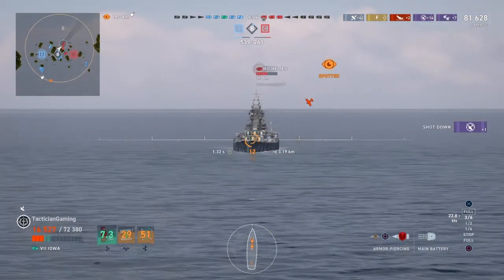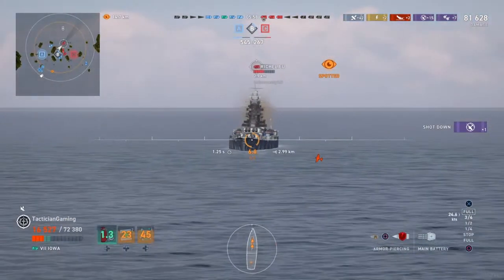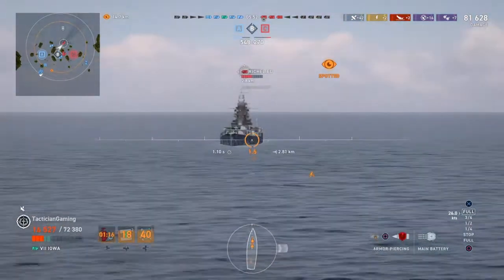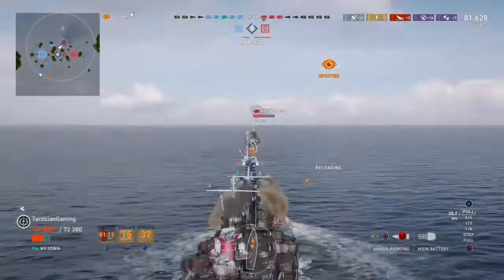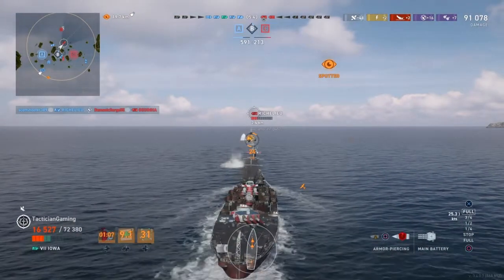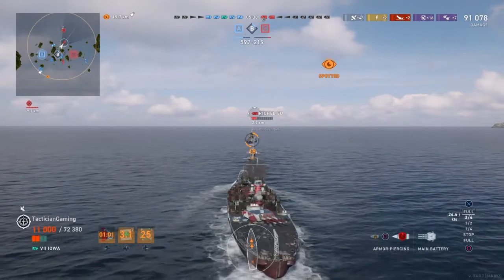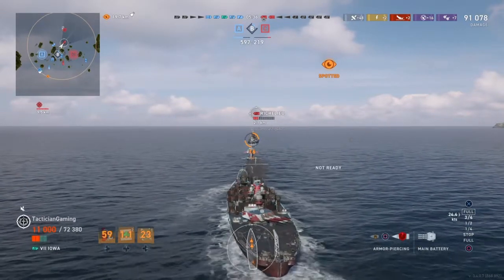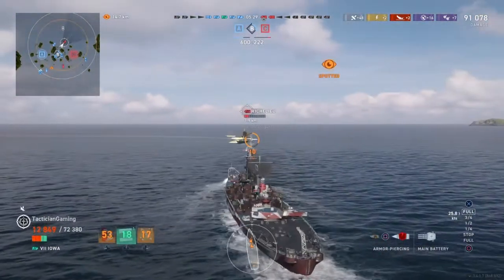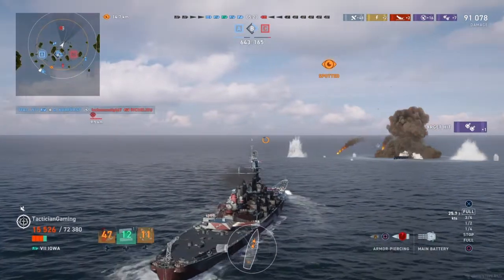Richelieu here reversing. I took a pretty big hit — I've got 28 seconds on my repair party and my damage control's up. Now it's not, so I've got about a minute where this carrier could bully me if it felt like it. Three pens to the turret and then three bounces. Our Richelieu gets the Georgia. And this Richelieu that I've been pushing doesn't have too long left. I'm gonna pop my repair party when it comes up here in a second to get a little more HP. Grosso Kurfürst snags this Richelieu.